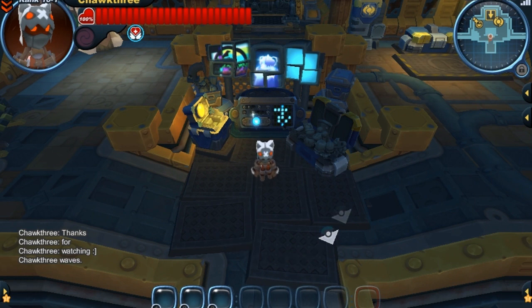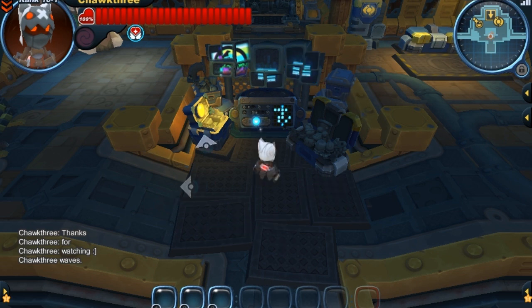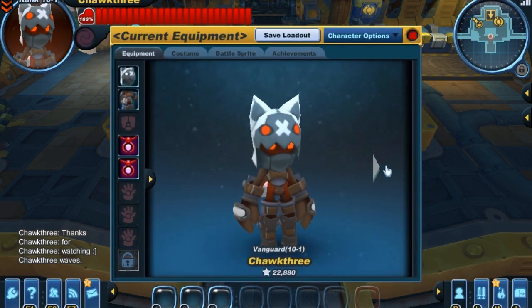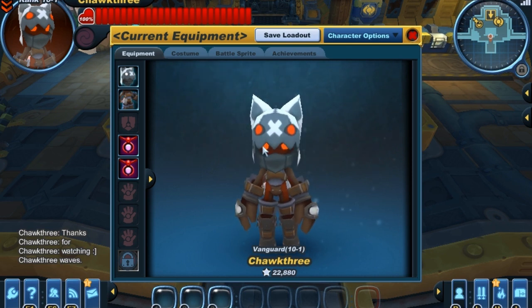Today I'm going to be showing you guys the Cat Eye Cowl. Unlike most of the armor sets in Spiral Knights, all of the cat sets only consist of a helmet. There is no official armor to any of the cat sets, so the armor I have equipped is just there purely for cosmetic purposes.